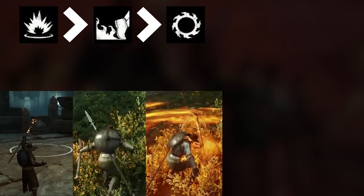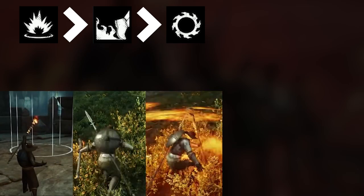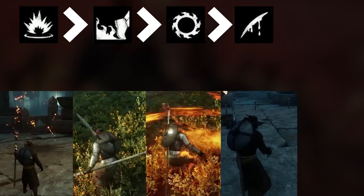Your full combo should look something like this. Start with Pillar of Fire, get up close with Burn Out, then use Incinerate, switch to your Rapier, perform Tondo into Fletch.